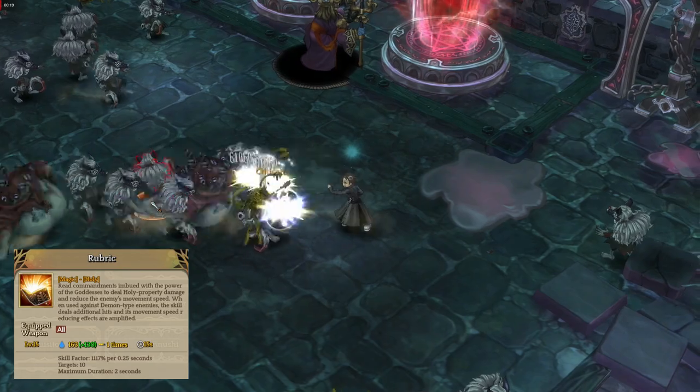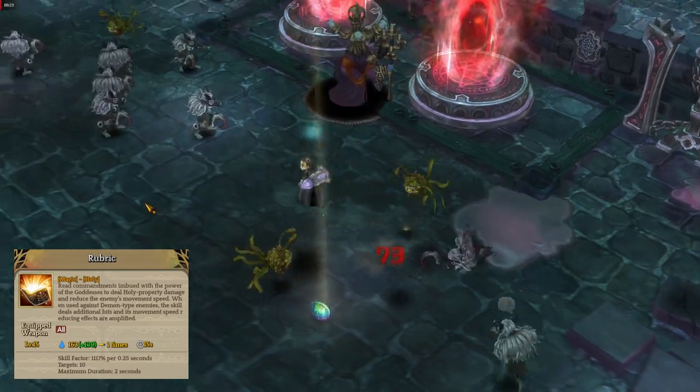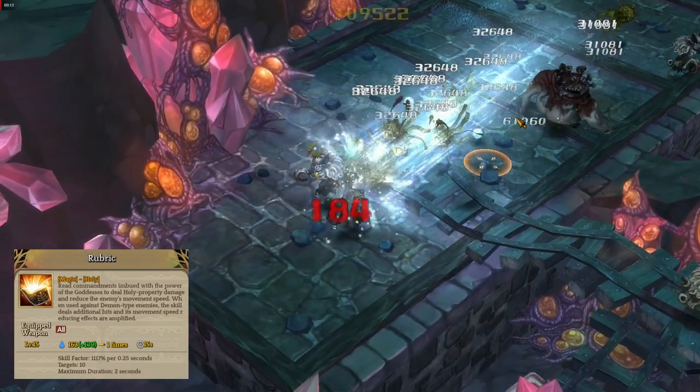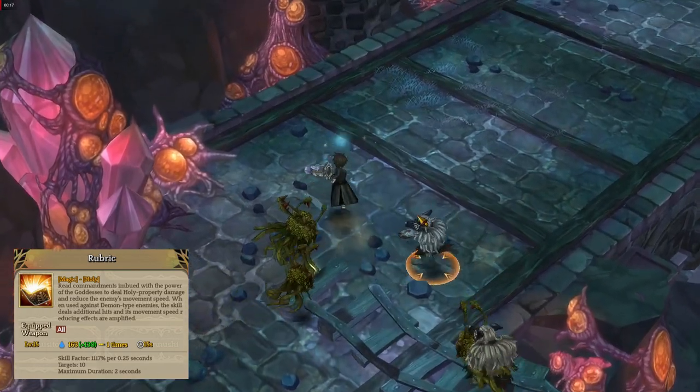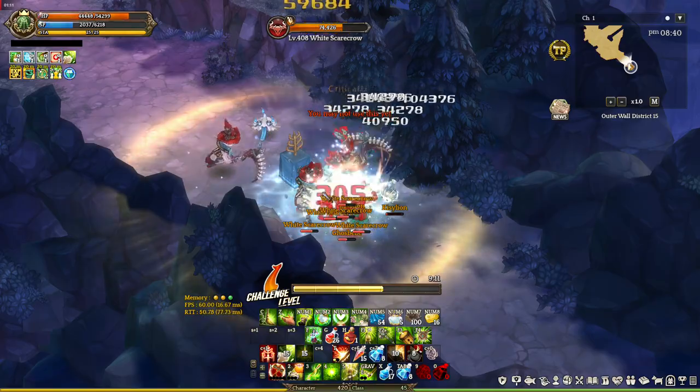First off, Rubric — this is your main skill. It hits enemies in front of you and deals extra damage to devil type enemies. In my opinion, this is the skill you're gonna be maxing the attribute out first because you're always gonna be using it — the cooldown is decent and it's very strong.